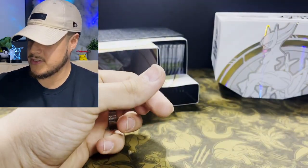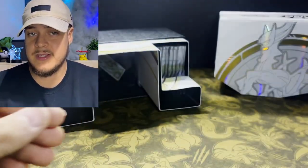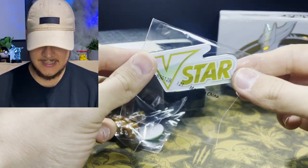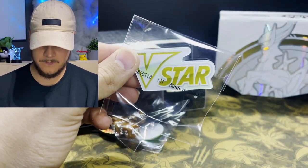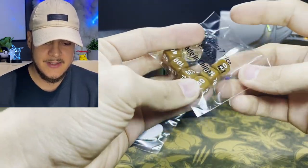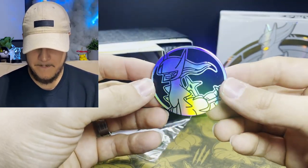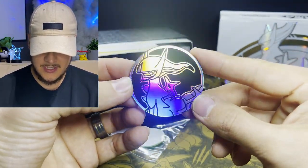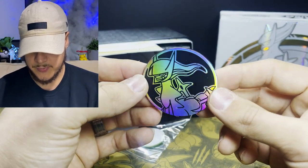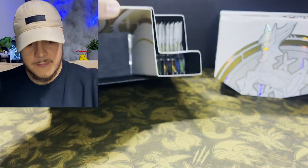That deck box alone I think is worth the ten-dollar jump — you can pull up to your local tournament in style. It comes with the rule book with the updated V Star mechanic, the same acrylic V Star marker, and the same die as the original. It also comes with the Arceus coin — it's not metallic, just a large acrylic coin, more for collecting. And the acrylic condition markers.